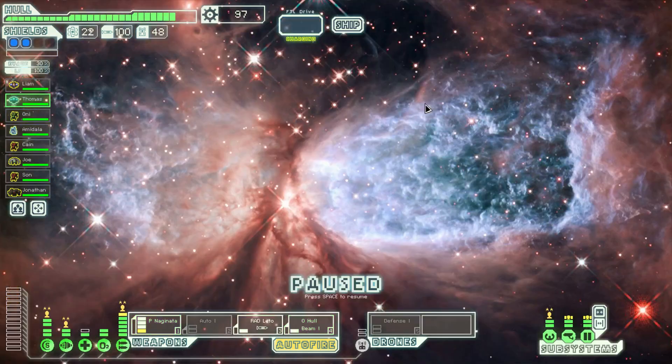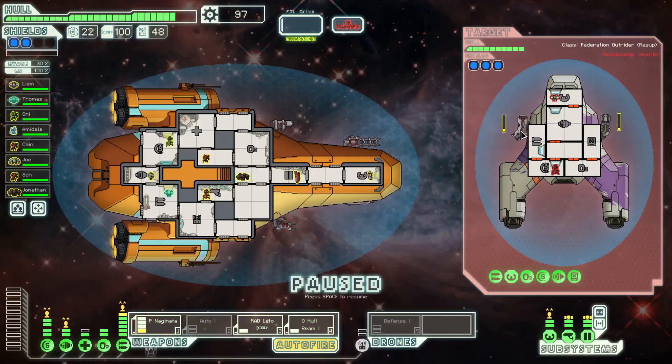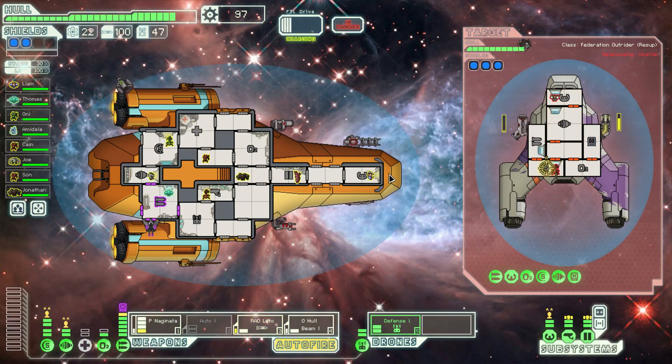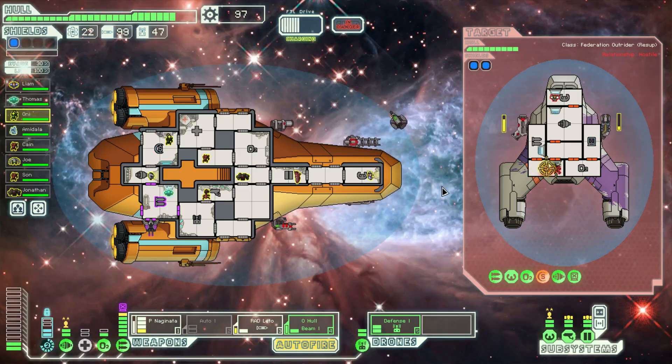Now we'll head to that quest beacon. We reject your offer — we want to fight. Now we can actually see the weapon charge time, it's kind of nice. Don't hack my weapons, I need my weapons. I think a defense drone would help against flak — I guess we're about to find out. Looks like no. But all he has is an ion stun and a flak, I don't think he's going to be able to do much.